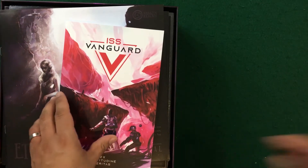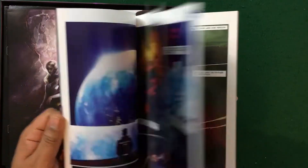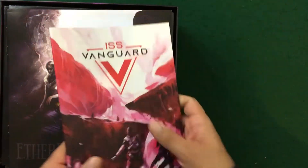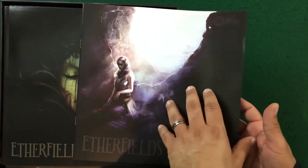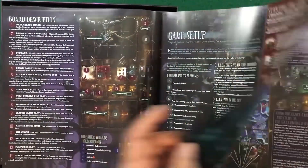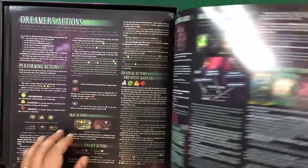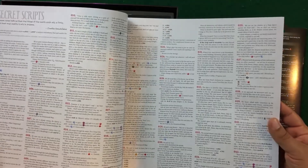With ISS Vanguard you get this book that explains a little bit about the world — it has a sort of prequel story and also explains the game system. Then we've got the game manual with all the instructions, components list, how to set up the game, and basic rules. I'm looking forward to diving into this, and I always love the fact that there's a rule summary included.